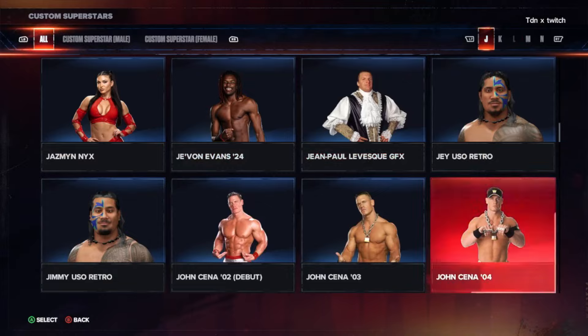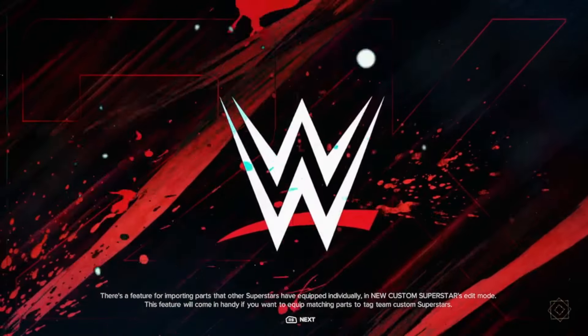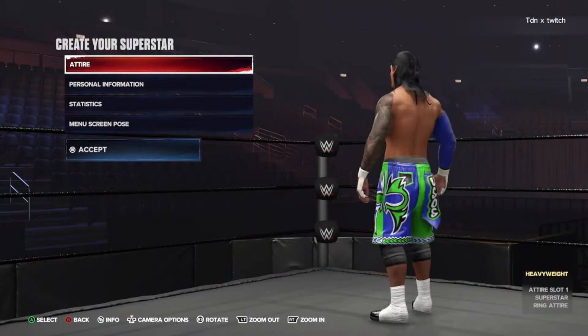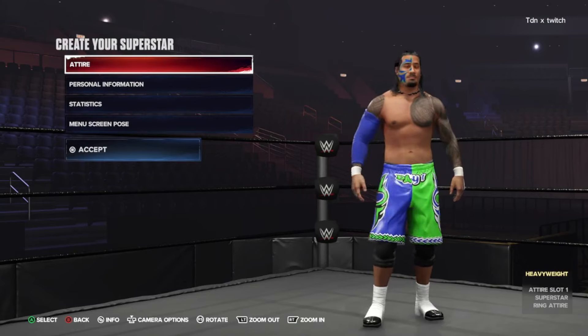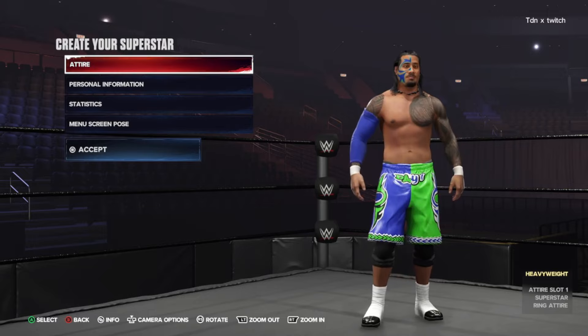Next we'll go with Jimmy Uso. You can see he has the blue and green face paint as well — the Usos right there, Day One, pretty cool. Now let's show you guys what they look like in-game, so let's go ahead and check it out.